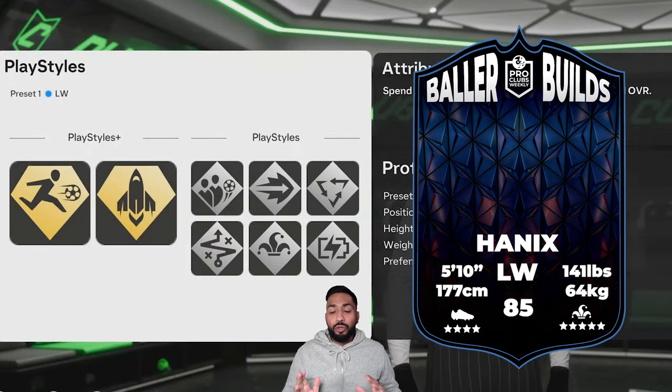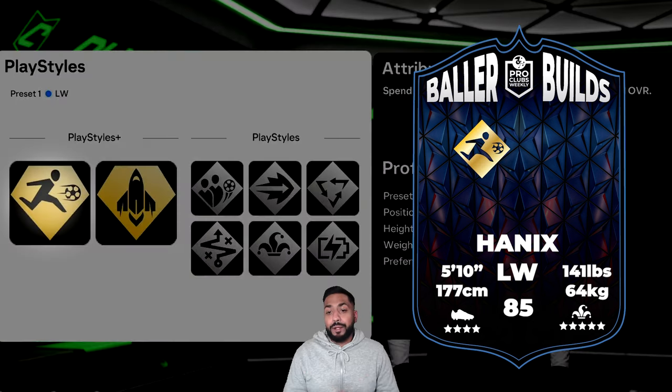At level 67 you've got access to both your playstyle pluses and all six standard playstyles. Not only has he given us that, but he's given a description of why he's put everything on. For his playstyle pluses he's got Rapid and Quick Step, because it helps with the L1 speed boost which is a bit OP this year.